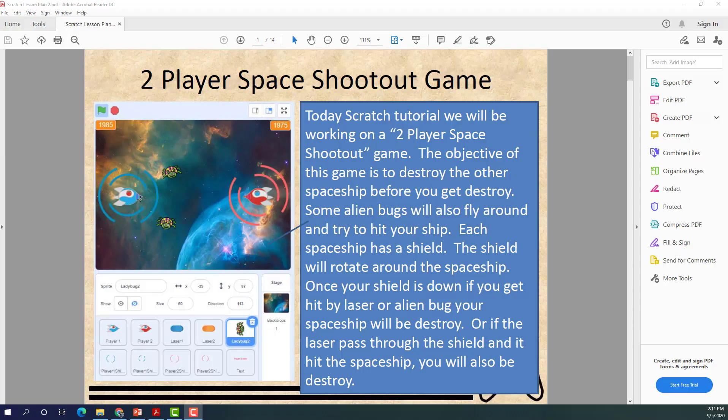Welcome back to another video on Kids Coding Playground. Today we'll be doing a two-player shootout game. The objective is to shoot at each other using spaceships. Player one uses WASD and spacebar to shoot; player two uses arrow keys and zero to shoot. Alien bugs will fly around and try to hit the spaceships, and you lose HP when they hit you or when your opponent hits you — both will damage your shield.